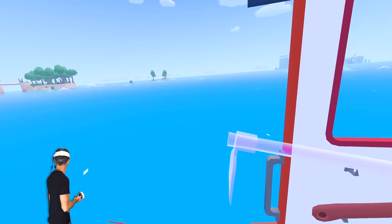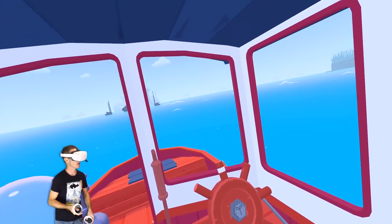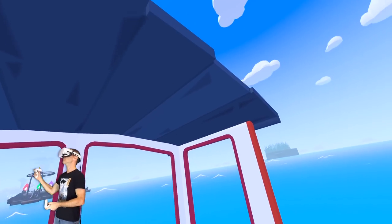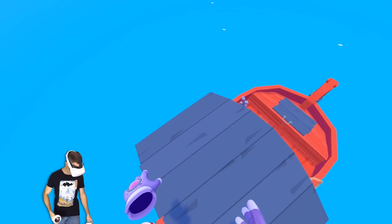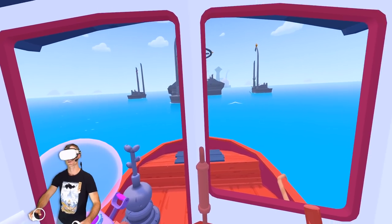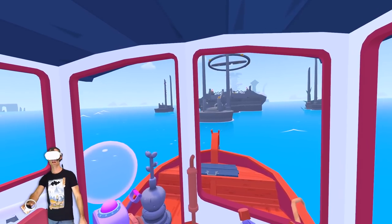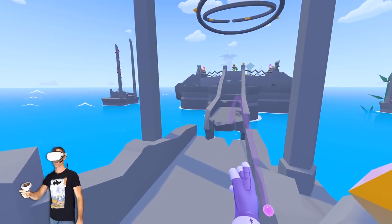Oh, I forgot to bring Champ with me — he's all the way back home. I'll tell Champ about it later. The other thing I worked out you can do: you can actually stand on top of your boat. Look at this — I'm king of the world! I'm just going to steer us over this way, crash into the thing, and then go stand up here and see if we can finish this.